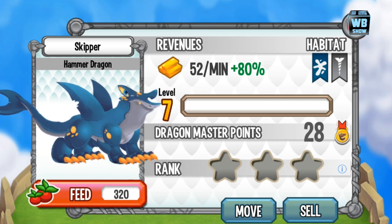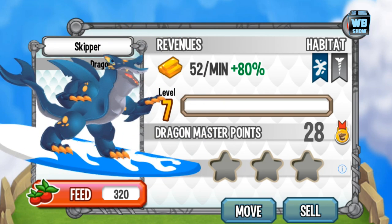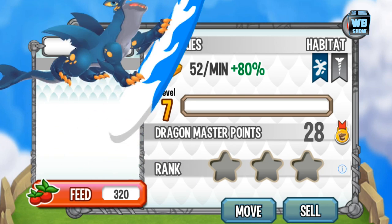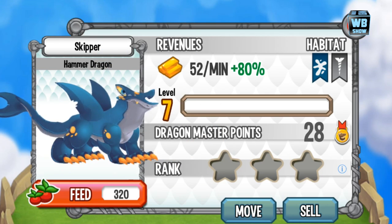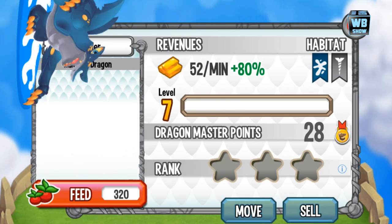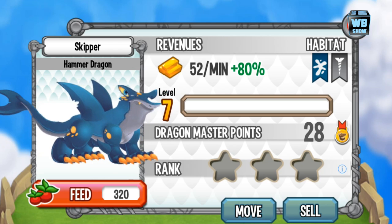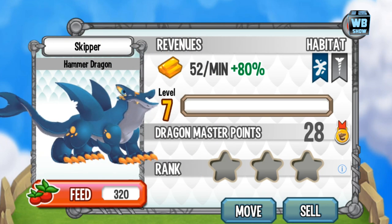To breed the hammer dragon in Dragon City, use the sea dragon and the meadow dragon. You're looking for a 12-hour breeding time, though be aware other dragons have the same breeding time — like a mercury dragon — so just keep breeding. The egg takes 16 hours to hatch. Also make sure your account is level 15 and above to meet the level requirement. Check it out in the store.